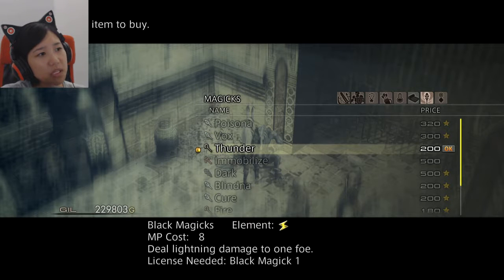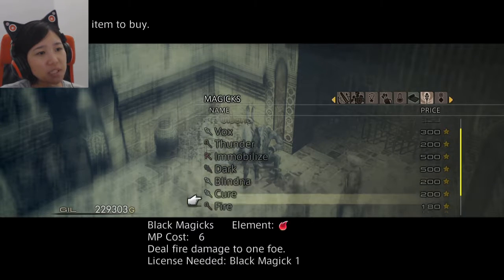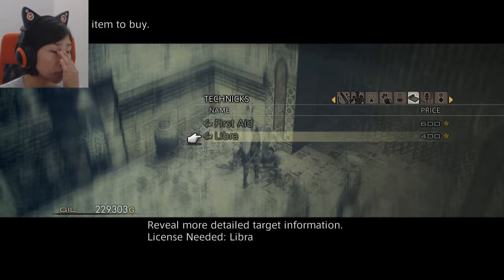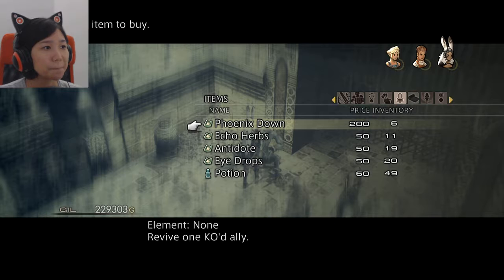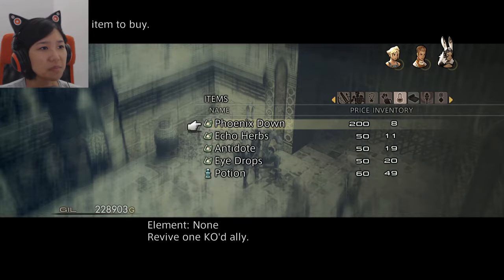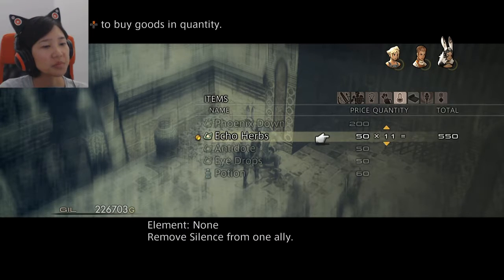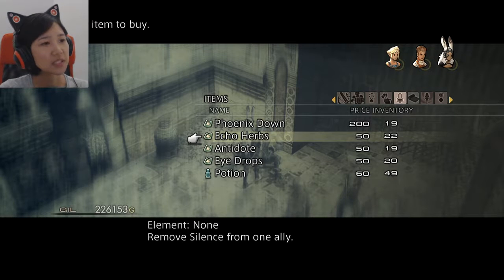They have all these different abilities — hey, if you get hurt, you heal MP; if you attack an enemy, you get MP; if you beat an enemy, you get MP. Let's buy more Phoenix Downs — more than two. I'm super rich, I can afford it. I have enough potions. Echo herbs might be important since I use magic.